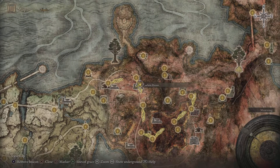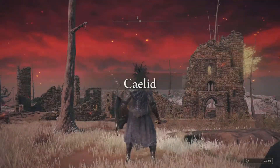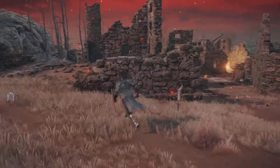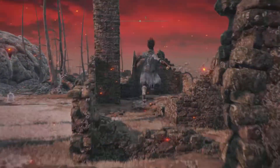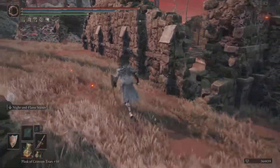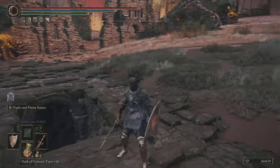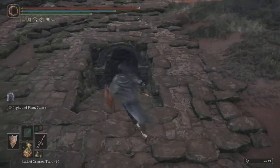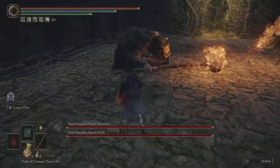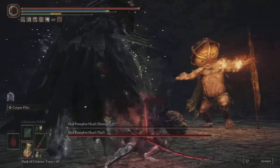It's only two bosses that you have to take out and they're not really that hard. So here we are at the Calum Ruin. Make your way over to this boss area — it's going to be located right here in the Calum Ruin. You just need to head down these stairs and you're pretty much good to go. Head over here and hit these bosses: the Mad Pumpkin Head Hammer and the Mad Pumpkin Head Flail.